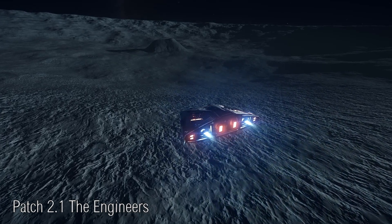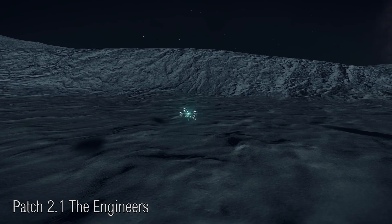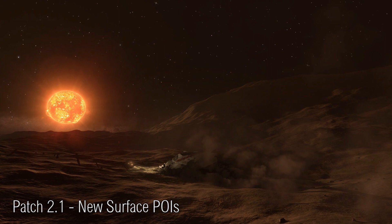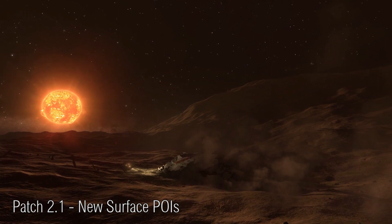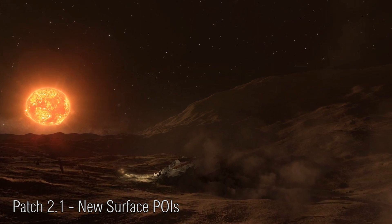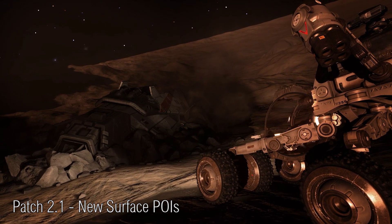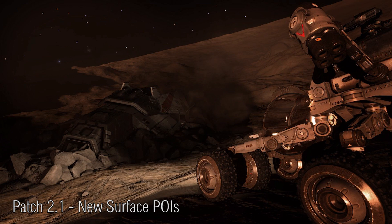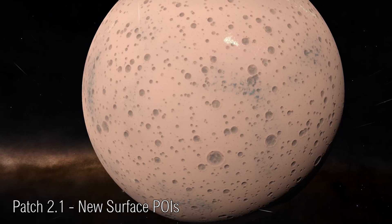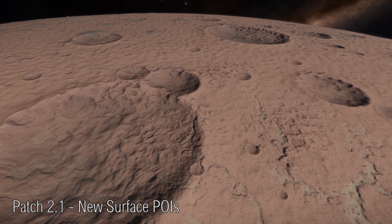There are going to be new service encounters. Now that's something that has been mentioned before but without specific detail. But looking at these images, there's going to be more crashed ships as points of interest on planetary surfaces. At the moment you can find Anacondas dotted around in various places. This image shows a crashed Diamondback, which would imply that there are going to be all types of crashed and downed ships. This will hopefully put the interest back into POIs and make them a bit more worthwhile and valuable to explore.